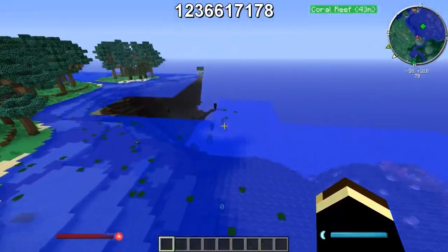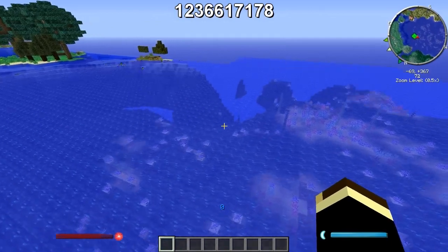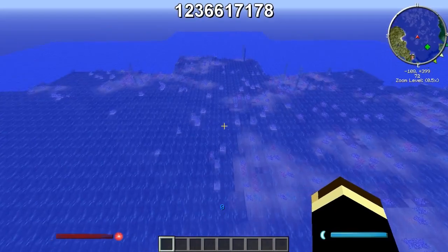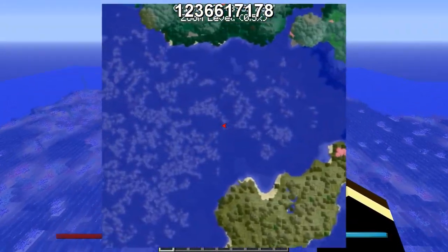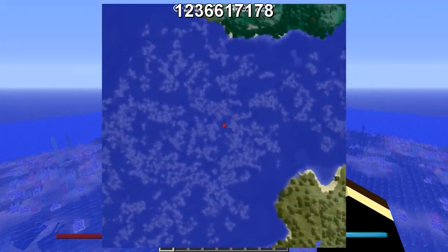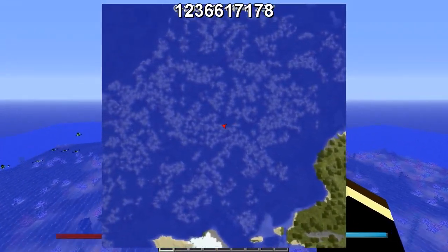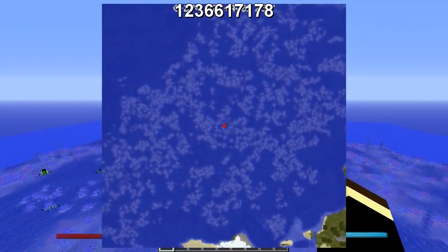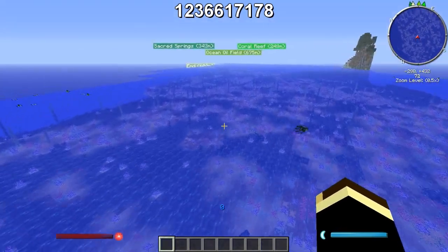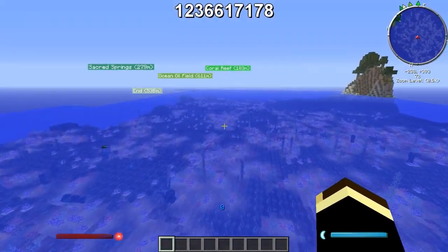This isn't really anything crazy important, but it is a coral reef. Last I knew, these things were fairly rare, and you've got one right here. This is a large coral reef — you can see on the map it is large. So if you're wanting lots of coral, or you want to live over a coral reef, it's here since it's an actual biome.